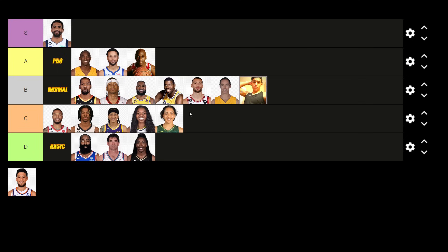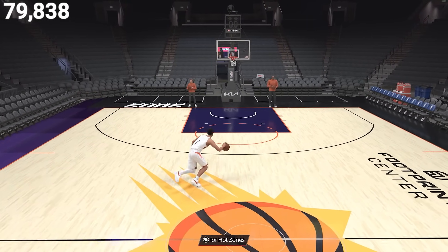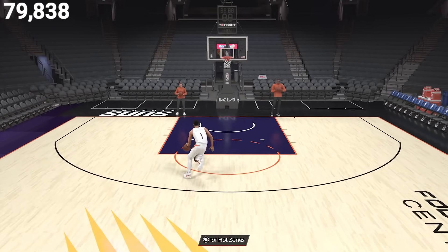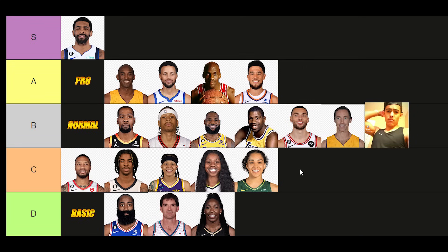Now up next, this dribble style has yet to be released so we do not know the requirements, but the Devin Booker dribble style — his speed boost towards the ball hand was pretty average. It's his cross launch animation that catches people's eyes. I imagine this will be a very popular dribble style that people start going with whenever it drops, especially considering that Magic Johnson just got nerfed. So we're going to go ahead and put him comfortably into that A tier, and this is the final product of the new updated dribble style tier list. Let me know what you guys think about this tier list and comment down below anything that you guys would change.